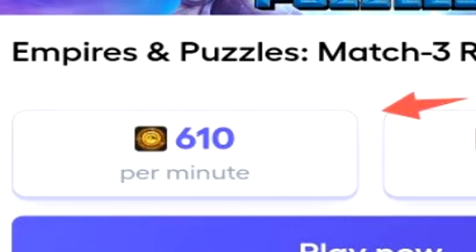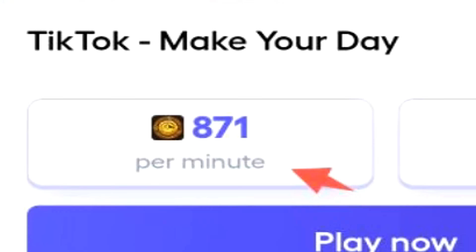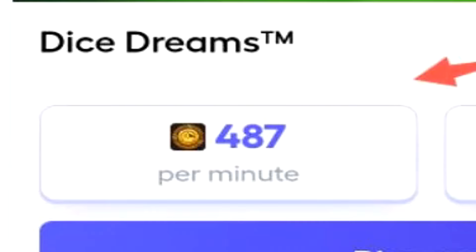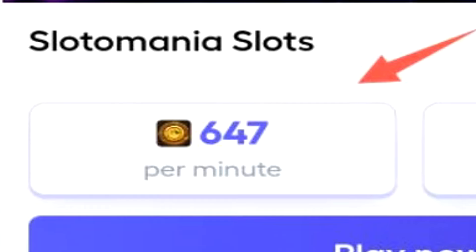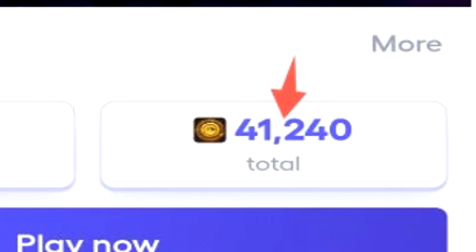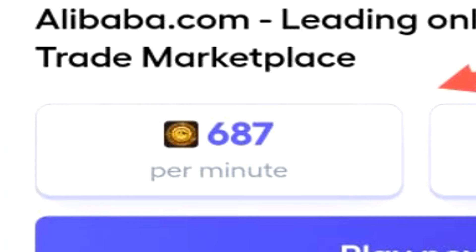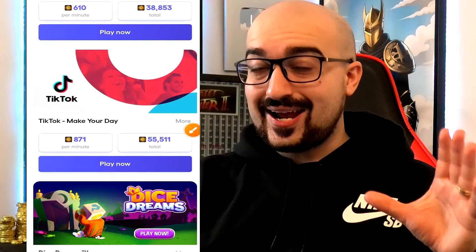Straight away, you can see I can play Empires and Puzzles and earn 610 coins per minute for a total of 38,000 coins. Here we have a TikTok offer — 871 coins per minute for a total of 55,500 coins. A Dice Dreams offer, 487 coins per minute, 31,000 coins. I can play Slotomania slots for 647 coins per minute, up to 41,000 coins. We even have Alibaba for 687 coins per minute, up to 43,000 coins.